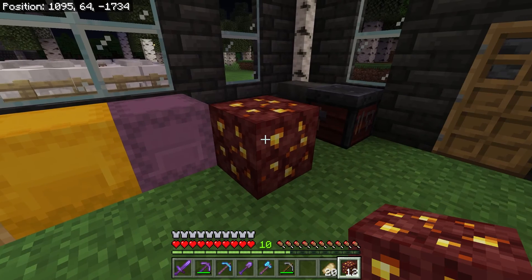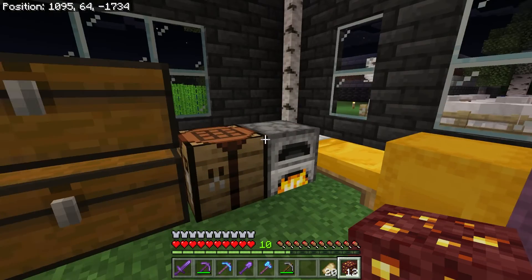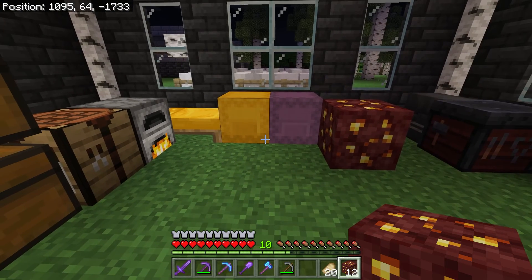So get yourself a silk touch pickaxe. When you're going into the nether and you need gold for things like netherite, golden rails, et cetera — use a silk touch pickaxe, pick up the blocks, and then when you come back put them through the smelter. I hope you found this one useful and I will see you in the next one.